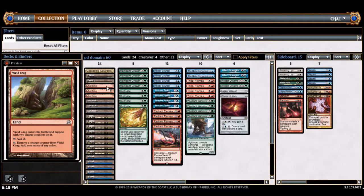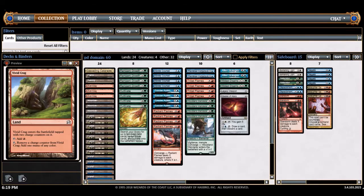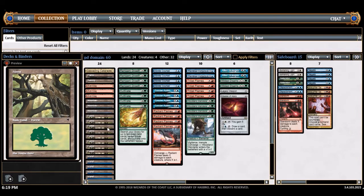You can only play about four rainbow lands. I had grand coliseum for a while, but the life loss was too hard to take against aggro decks, so I steered away. I think mana is okay as long as you have a forest or a crag to start — that's why it's mostly forests.